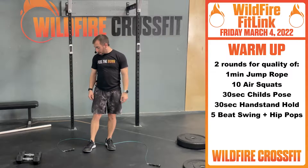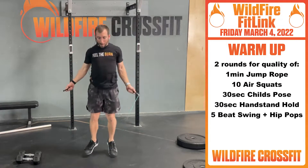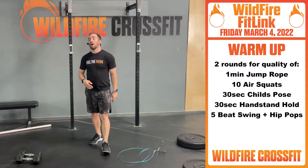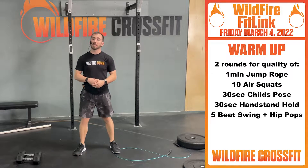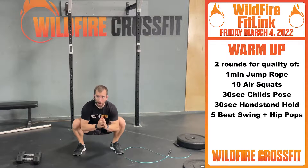We have two rounds for quality. We're getting a minute of jump rope, getting these legs nice and loosened up, get this heart pumping. Work through a whole minute. Once you finish that, you have 10 air squats — just getting nice and loose. Push those hips back deep, push them out.